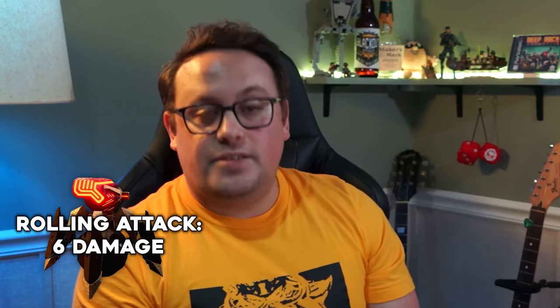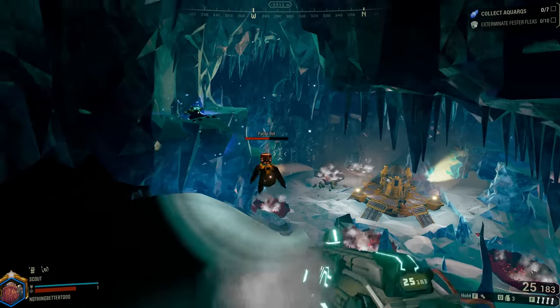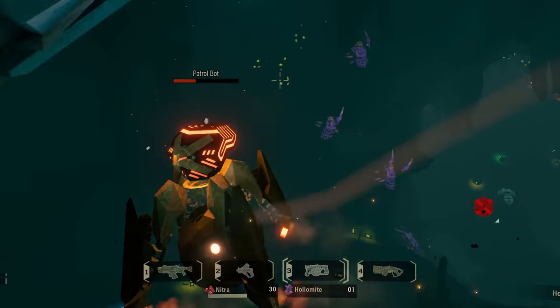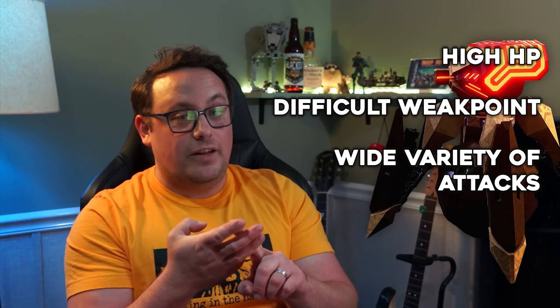Their rolling melee attack does six base damage — for comparison, a Kronar Youngling's rolling attack does seven base damage. They also have some pretty incredible evasive maneuverability, whether it's long arcing dives or short quick dodges. They cover such an insane amount of ground and you really can't ever predict where they're going to go. So they have a lot of HP, a weak point that's tough to hit, a multitude of ranged attacks plus a melee attack, and wildly unpredictable movement. This all adds up to what oftentimes — at least on hazard 5 — feels like a pretty unfair enemy. A lot of people argue you can strafe the projectile attacks pretty easily, but when you add a couple more plus a cloud of shredders and all the other enemies hazard 5 throws your way, it's really no longer that simple.